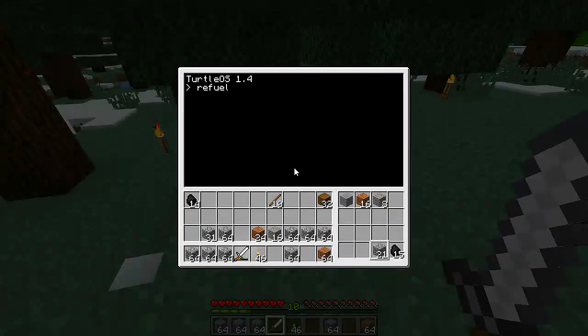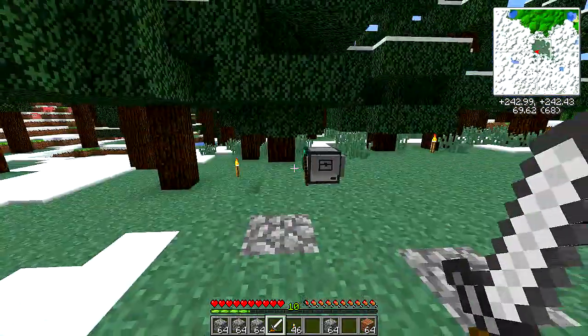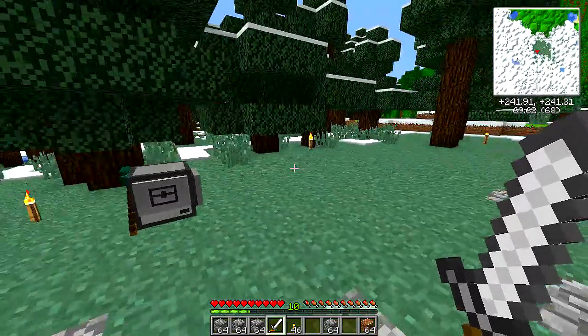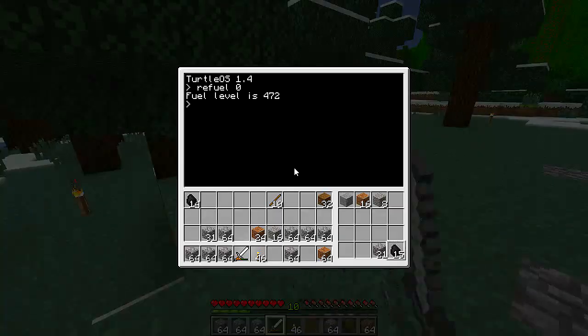Checking fuel — we're at 472, not bad. I may have jumped the gun slightly working on the API because I need a little bit more room for sidekick here to mine. I should also figure out how to write something to make him cut trees down better.